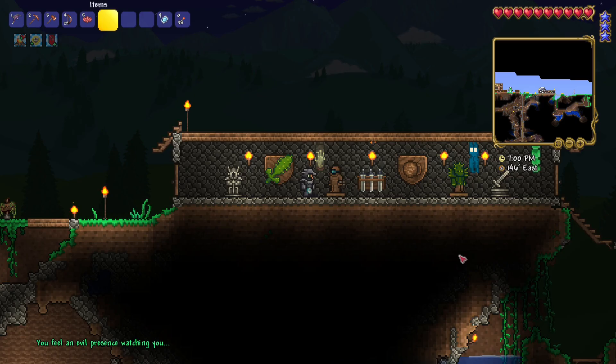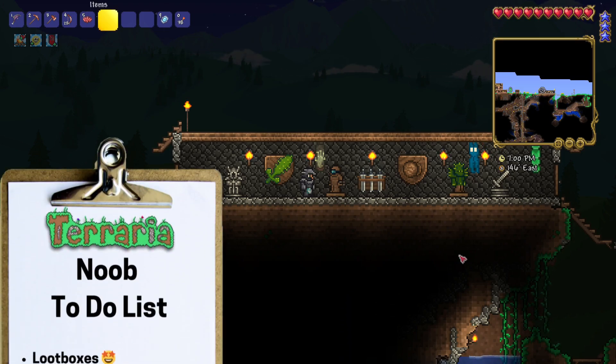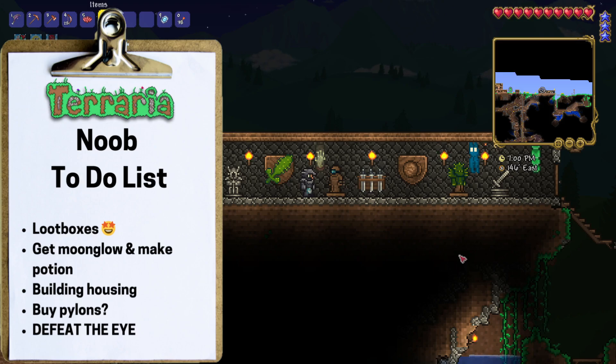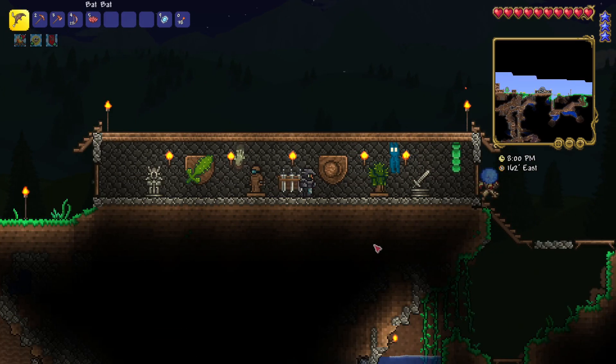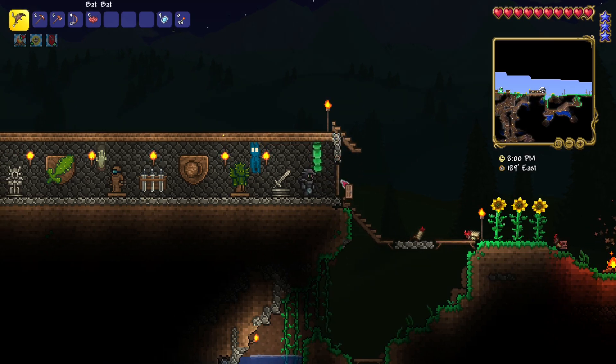On today's noob to-do list: I noticed that an evil presence is watching me — notification down below — that sounds pretty scary. I'm gonna go get some loot boxes, go back to the jungle and get some moonglow to make potions. I'll add some more housing into the forest biome, maybe buy some pylons between the forest and the desert, and hopefully take on the Eye of Cthulhu.